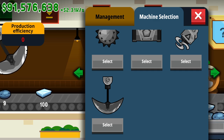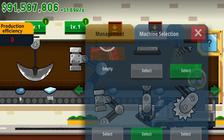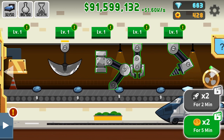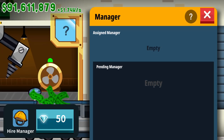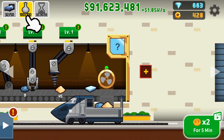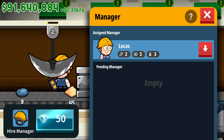Do I have enough machines to handle this? I think I do, although these are not the best ones — I have all the best ones on the other side. I don't have any other machines, and since I don't have anybody to do this, I can hire somebody for 50 gems. I have 663, so I can afford somebody. So I got Lucas's twin brother?